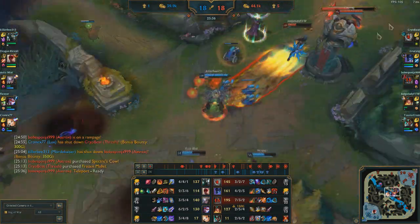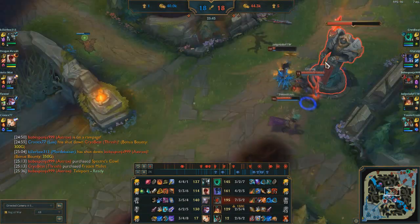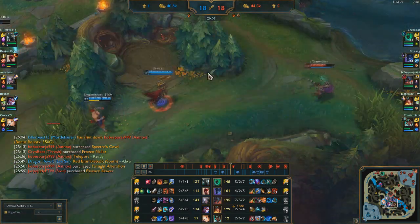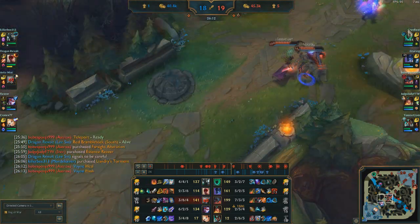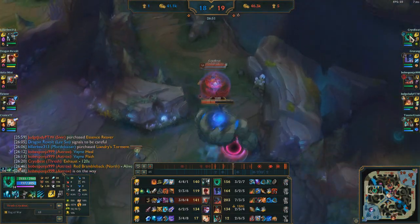Frozen Mallet has its passive which is useful — if you're in auto-attack range you can slow them and probably land the Q. More teamfights going on with Nocturne and Aatrox going in on people while I go to top lane to get more souls and farm. I'm currently at 99 souls which is about 75 armor, at 26 minutes in the game. This is fairly decent — I have had 100 souls as early as 23 minutes but that's in special games where you get plenty of kills and farm.